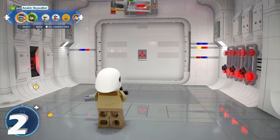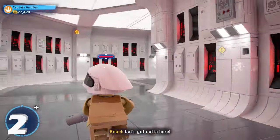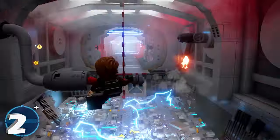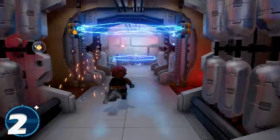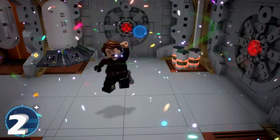For minikit number two, this is when you see Darth Vader through the glass door. We're going to take the left path by using a Jedi and follow this secret pathway that you could not access in story mode. We're going to use a Jedi to get through all these obstacles, and after you make it through the end of the pathway, you will reach minikit number two.